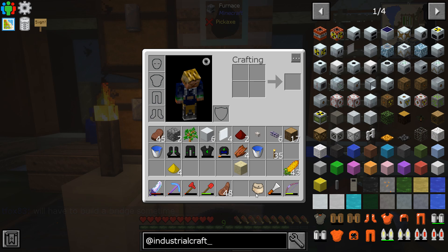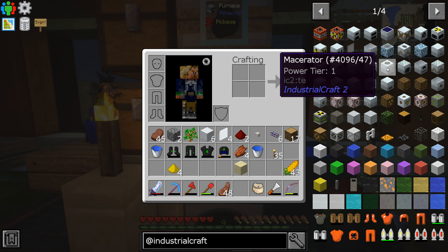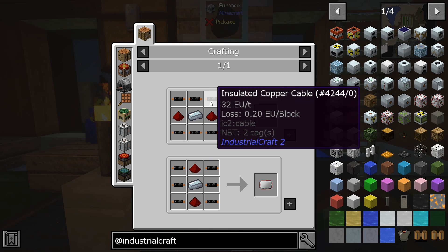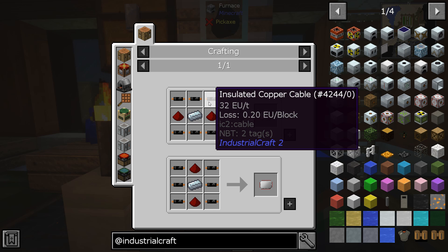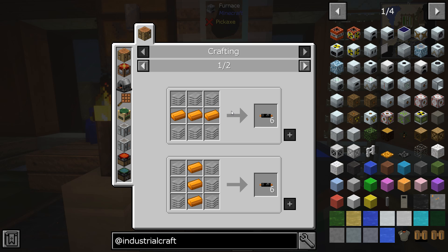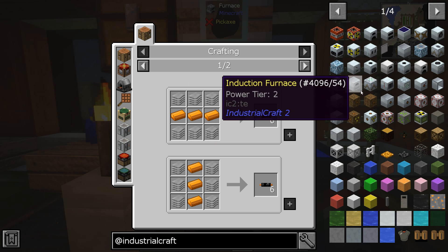For any of the machines - take for instance a macerator - the electronic circuit: we were making insulated copper wires using the Industrial Craft way of the future, not the past. The past was this old way. So get rid of the hammer, get rid of the wire cutters, and make it this way - straight up, simple, easy, done. We also created a metal former, which is also not needed.